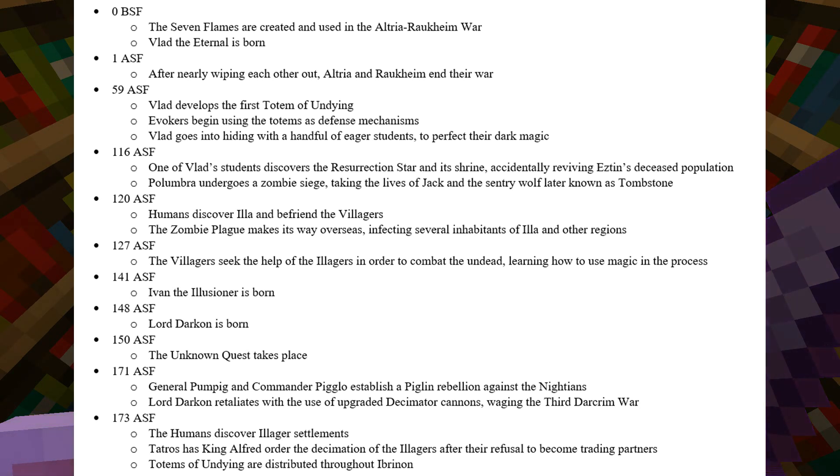In 116 ASF, one of Vlad's students discovers the Resurrection Star and its shrine, accidentally reviving Esten's deceased population. Palumber then undergoes a zombie siege, taking the lives of Jack and the Sentry Wolf, later known as Tombstone. Jack is one of the villagers that inhabited Palardica — he was one of the first allies that I had last season.